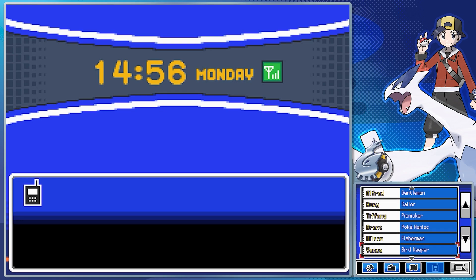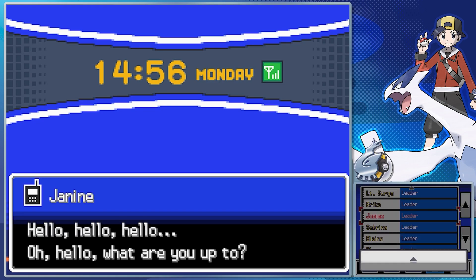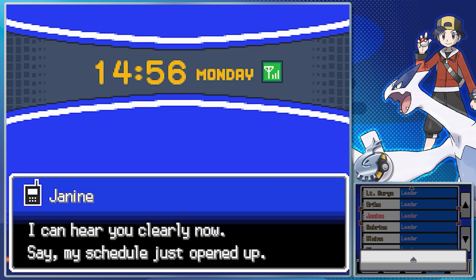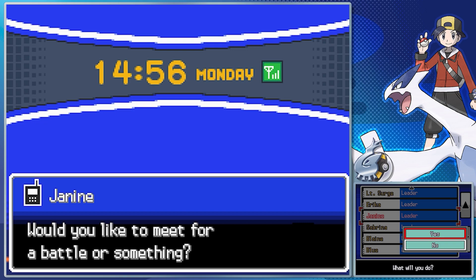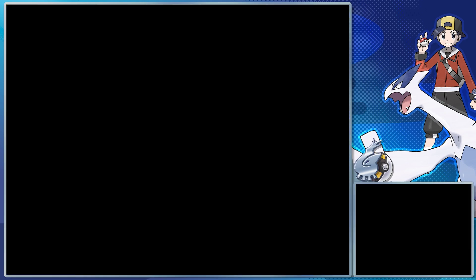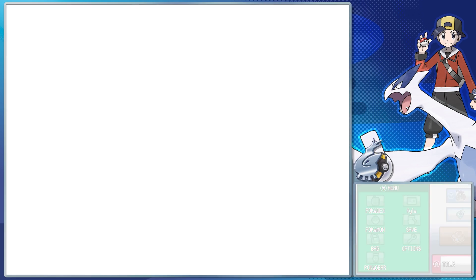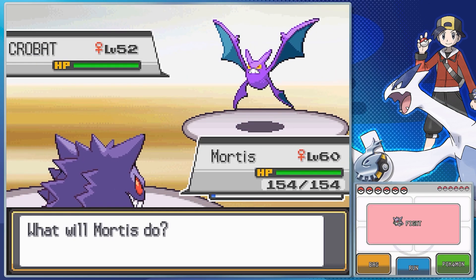Now it's time for us to call Janine, who you can call any time during the day on Mondays. If you call them when they're not available to actually be battled, they'll just tell you when you can call them back. So that problem Erica had where a single type can really just kind of destroy her team — the same more or less applies to Janine. A Psychic type or Fire type can really take her down.